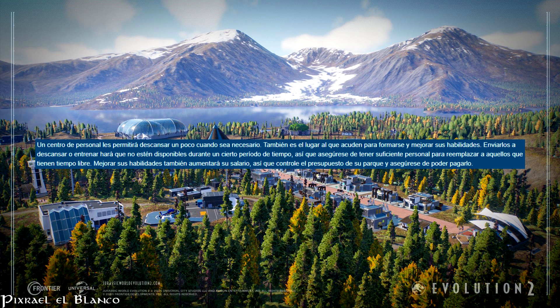Esto lo podemos hacer en un edificio que se llama centro de personal, en el cual podemos mandarlos a descansar y también los podemos mandar a capacitarse. Cuando los capacitamos podemos mejorar sus habilidades. Cuando hacemos esto, ya sea capacitarlos o mandarlos a descansar, los científicos no están disponibles durante un cierto tiempo. Esto le añade equilibrio al juego. Me gusta esta mecánica porque aparte de añadirle equilibrio al juego, le da más jugabilidad y lo hace más complejo, más real y más jugable.